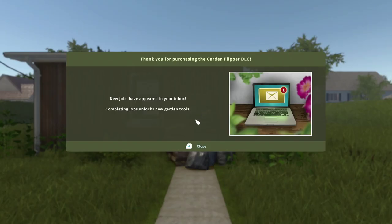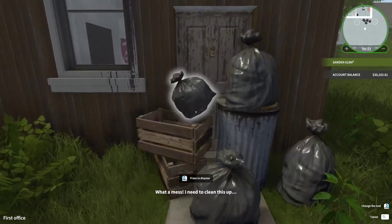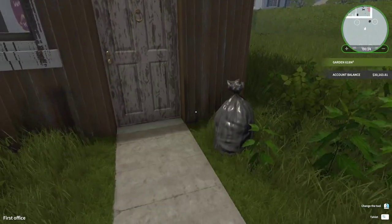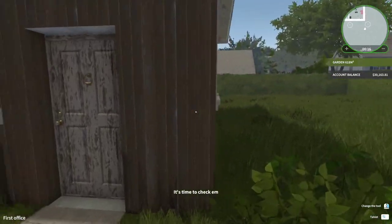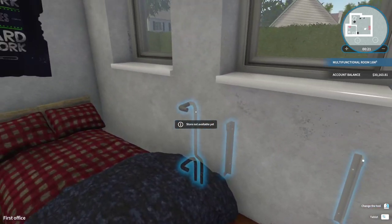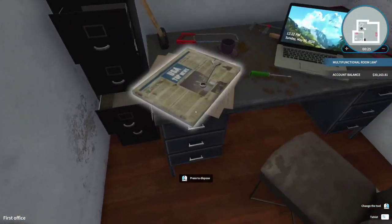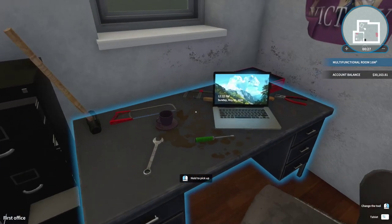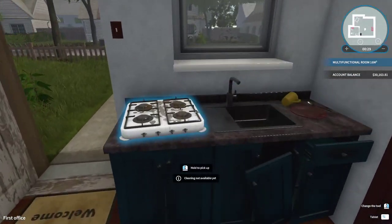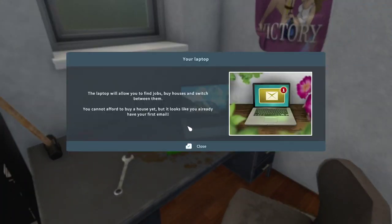So you're just flipping houses. If you guys know what flipping houses is, it's like buying a home that's kind of destroyed and flipping it — getting it fixed so you can resell it. I'm gonna clean some stuff up here. Obviously clean up a lot of this junk that's just kind of laying around. The laptop will allow you to find jobs, buy houses, switch between them. You cannot afford to buy a house yet, but looks like you already have an email.